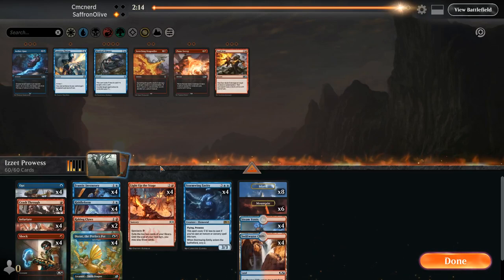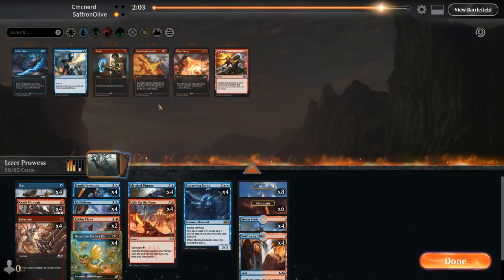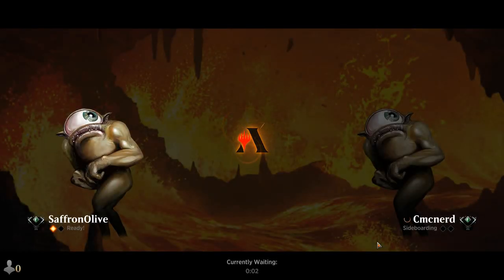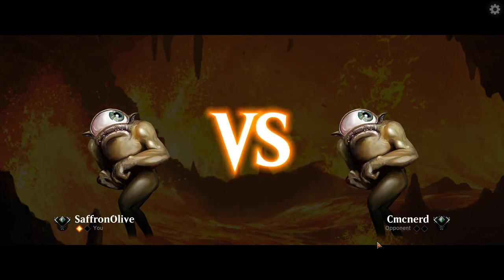We played Shrines for Against the Odds last week and they felt very strong, with the exception that they get blown out by Elspeth Conquers Death, Teferi's, Ugin's, all that kind of stuff. Abzan doesn't have any of those cards. We'll bring in the Mystical Disputes to maybe counter a Shrine, but I think our main goal is to kind of do what we did there — just be aggressive enough that our opponent can't afford to take turns off to tap out for Shrines.